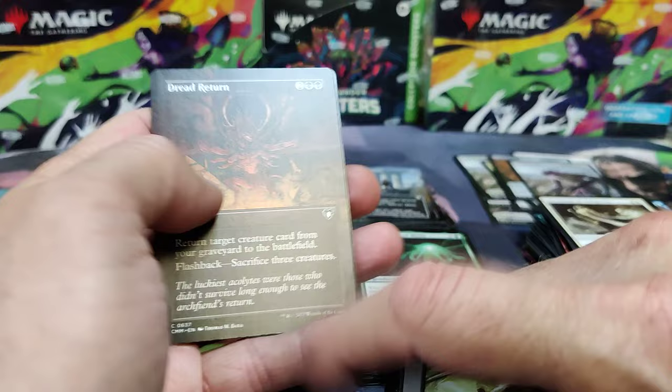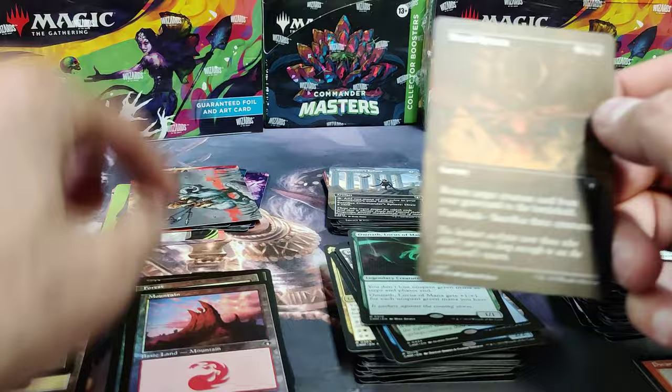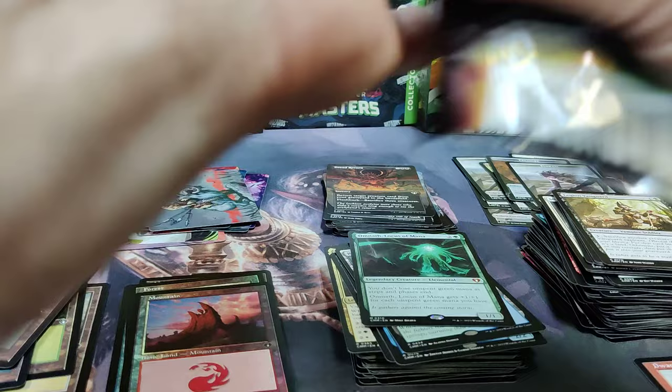Just in case it's your first video, I don't want to keep talking about it. Dread Return — great card. There's a Foil Retro Mountain. Okay guys, when I finish this pack, we're two-thirds of the way through. Sorry for the long video.